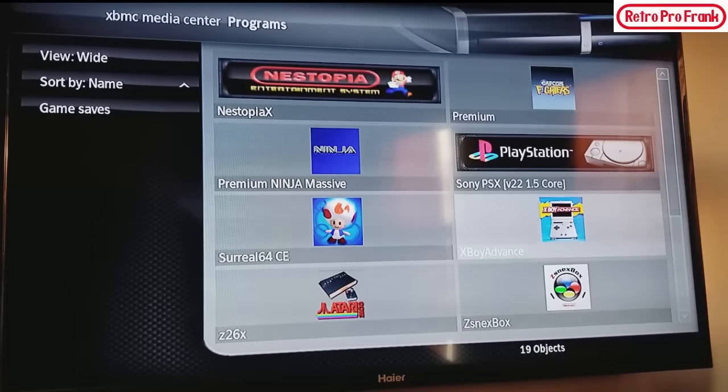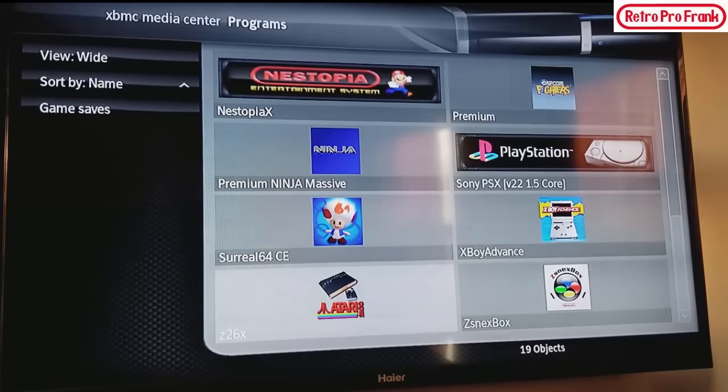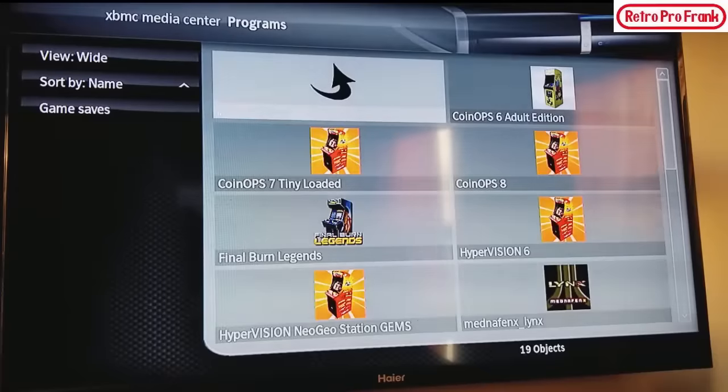Then we've got Game Boy Color, Game Boy Classic, and Game Boy Advance — full sets. Atari 2600, 5200, and 7800.